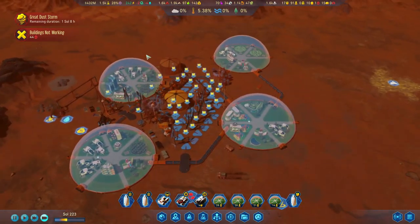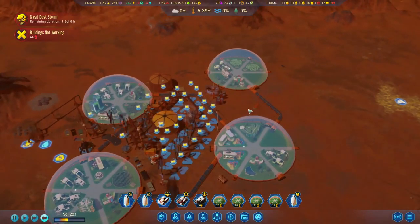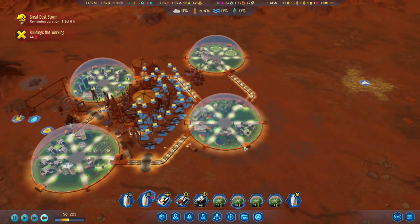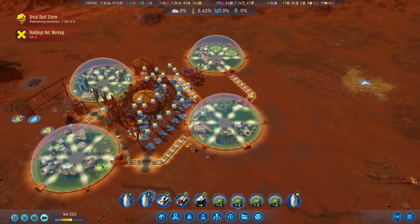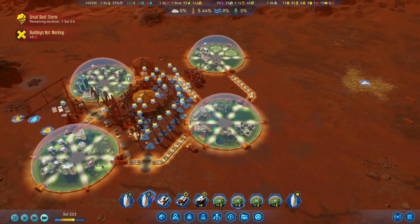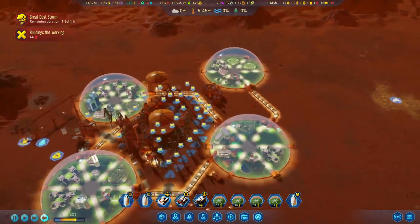We are getting some more concrete in here as well. Those domes are really small — or maybe I'm just using too many connections. Ideally we would only use one of the triangles to connect up a few different domes, but as you can see it's fully stacked — we've got no space at all.